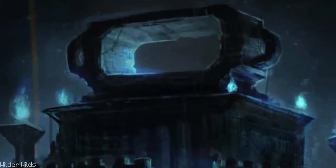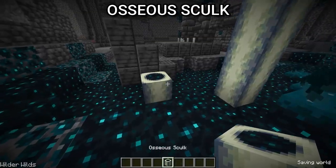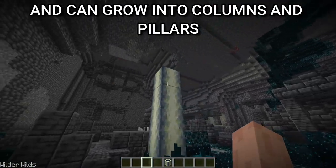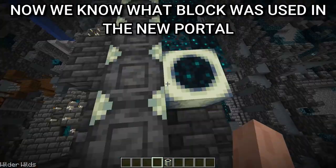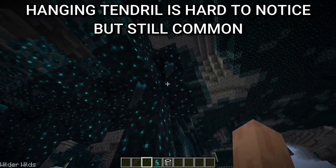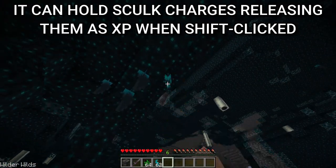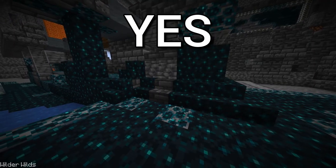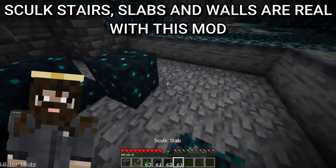The deep dark was upgraded too. Let's start with the block you probably already noticed: osseous skulk. It generates above and below skulk blocks and can grow into columns and pillars — it's very common. Now we know what block was used in the new portal. Hanging tendrils are hard to notice but still common; they can hold skulk charges, releasing them as XP when shift-clicked. And yes, skulk stairs, slabs, and walls are real with this mod.